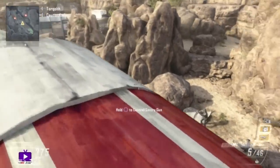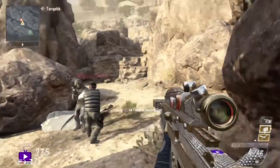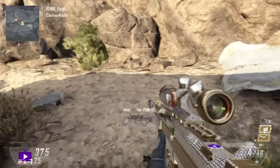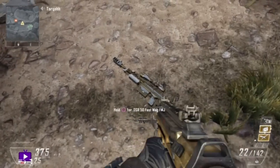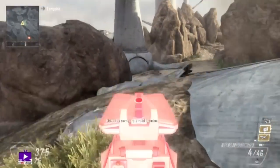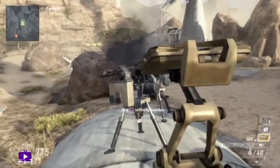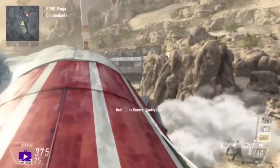So let's kick it off. What you want to do — you need your scorestreaks as guardian or sentry gun, and you're gonna want to have a gun on the ground to do this as well. It's like a can swap. What you're gonna want to do is knife, pick up the gun, and pull out your guardian or sentry gun at the same time. So that's knife, pick up the gun, and pull out your guardian or sentry gun at the same time.